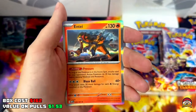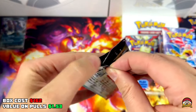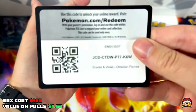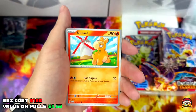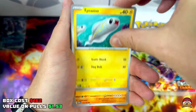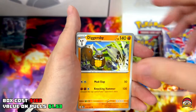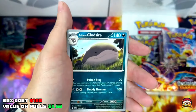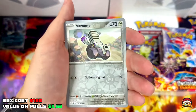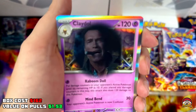Pack 7 — I have a theory that you get most of your pulls on the right side of the box, so far it's really cool. QR code, Metal Energy, Numel, Greavard, Tynamo, upside down Phantump. Diggersby, Camerupt, Cloudsire Reverse Holo, Timburr Reverse Holo, Baroom, Claydol.